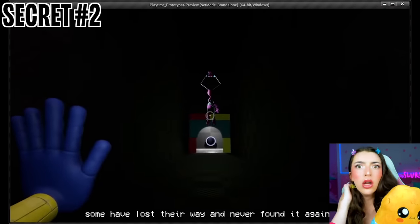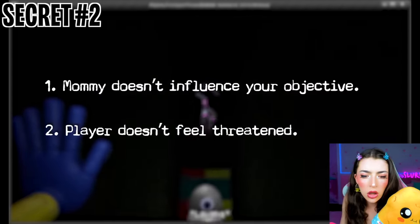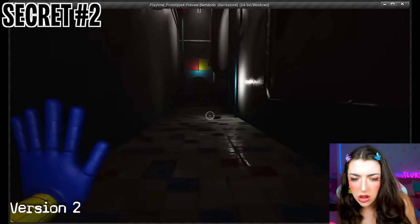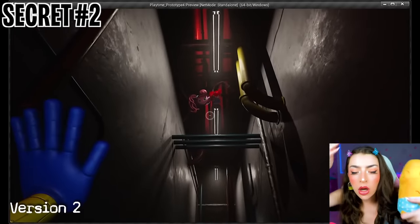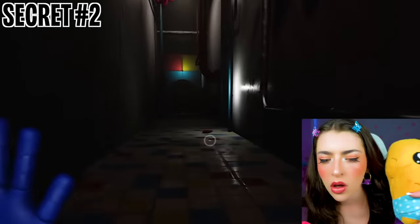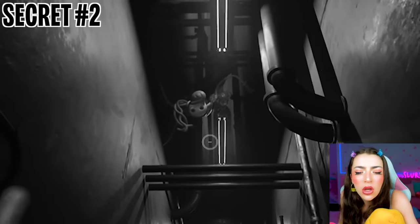In this version of the scene, there were a few key elements missing from a storytelling standpoint. One, Mommy's introduction didn't influence anything about your current objective. Two, the player had no reason to feel threatened by Mommy Longlegs because she had no prior buildup. Version two addressed some of these issues — Mommy now kidnaps Poppy to give the player a motive to play Mommy's games. But then they realized: the player doesn't even need Poppy — who cares if she's kidnapped? So Mommy showing up still didn't affect your current objective.